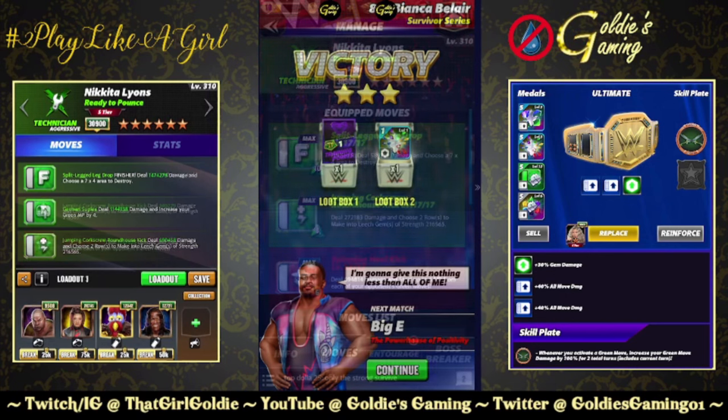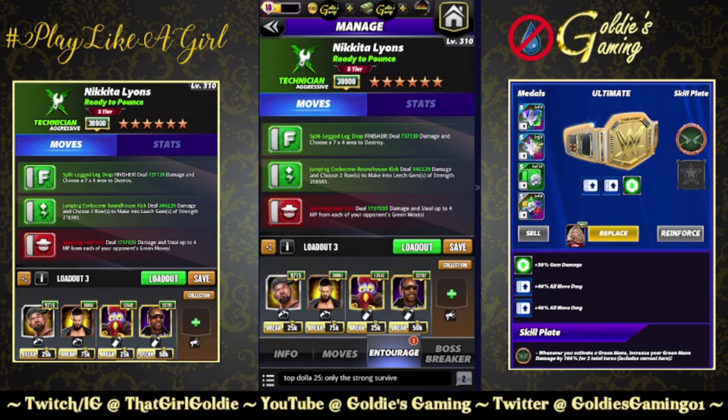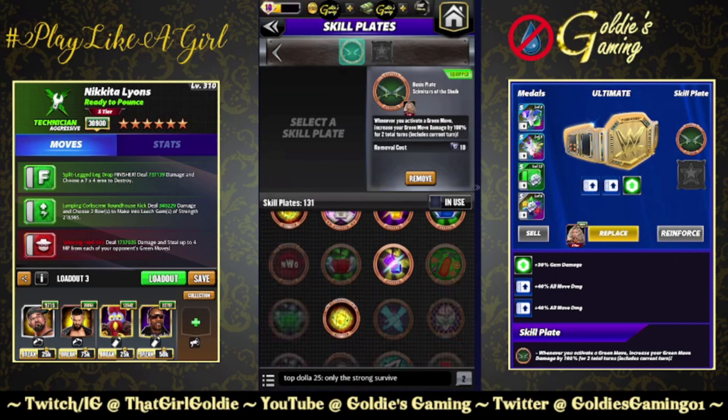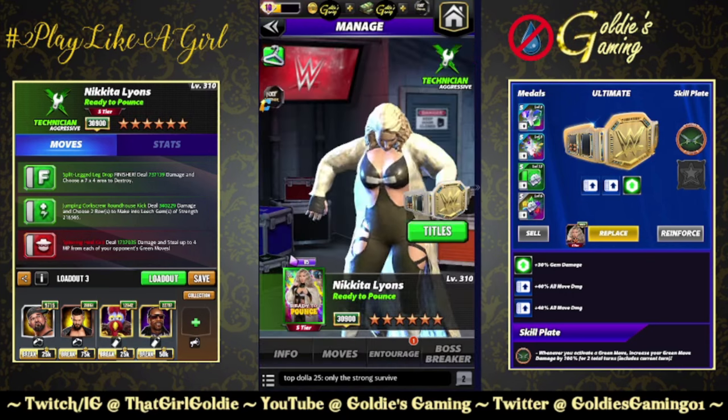That is the move damage build. The recycle is quite nice if you have enough green gems. If you don't have Sheikplate you could use something that gives you green MP just to help solidify the recycle. Next we're going to take a look at the five-star build with an MP steal. You would use this against an opponent preferably with two green moves, as you only steal four, so you'd get eight — that would fill your finisher as well. We're bringing in the Spinning Heel Kick: 6 MP, deals 694,814 damage and steals up to four MP from each of your opponent's green moves.